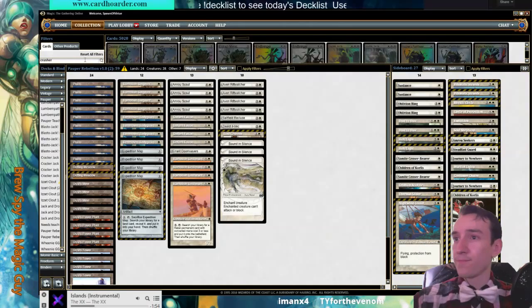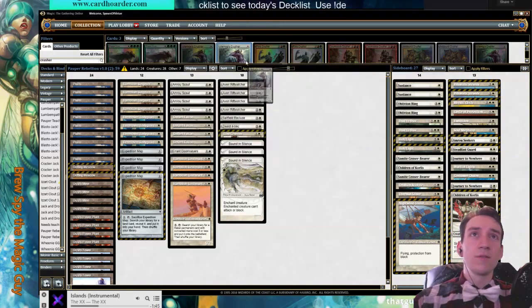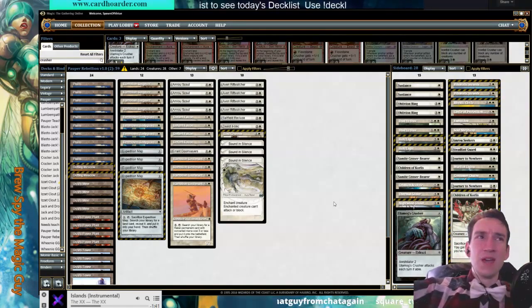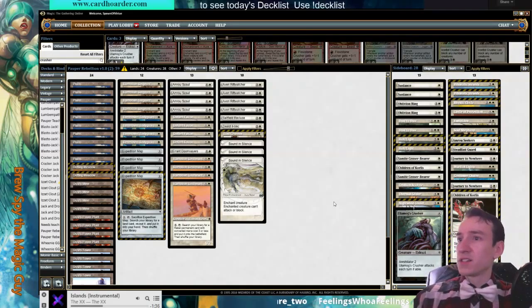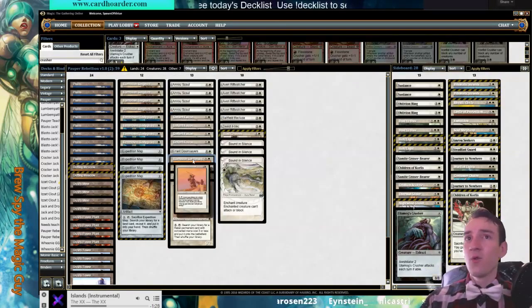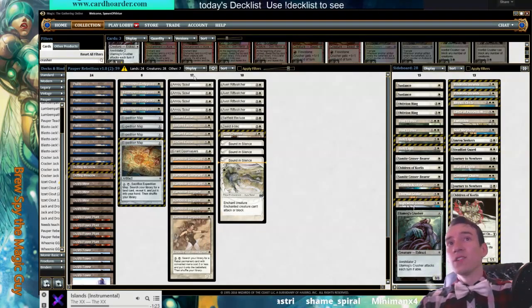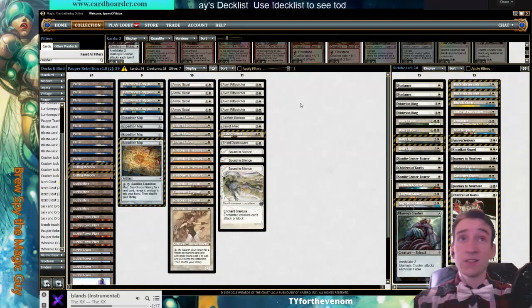Chat says: whoa, you can tutor — yes you can, exactly. I want to test one crusher, maybe not main. Chat says no, you're a one-drop, right — right, right. So you'd have to Ramozan; if you wanted to go Sergeant you'd have to Sergeant into either Scout, Falcon, or Lieutenant. That's very true. Now that we're not splashing black we have a little bit less consistency than the black version did, because now I have fewer tutors.